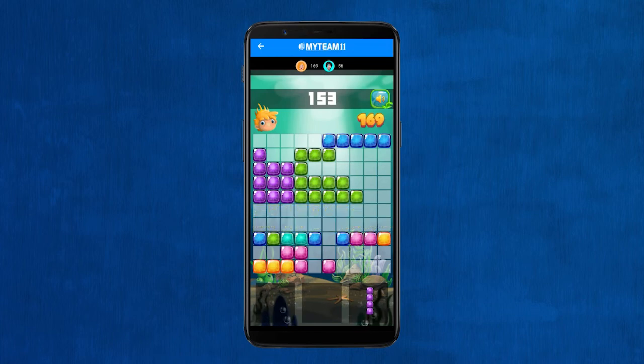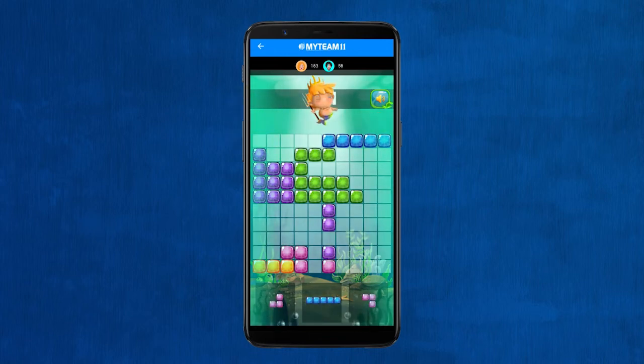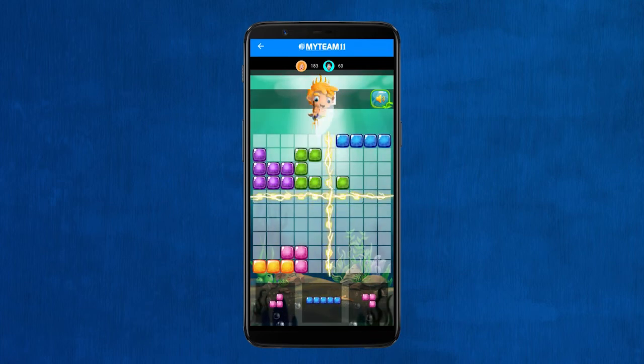Also, if you ever find yourself stuck in the game, you can use the Power Boy button. The Power Boy button can eliminate an entire row as well as column, and you will get bonus points equal to the number of blocks present in the eliminated row and column combined. However, you can only use the Power Boy once in a game, so use it carefully.